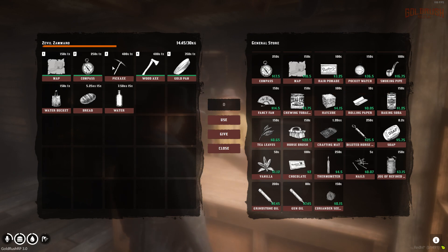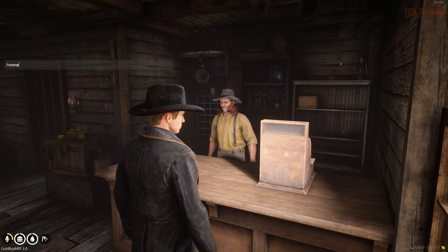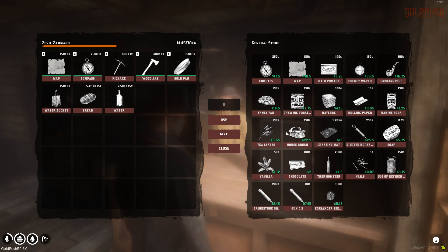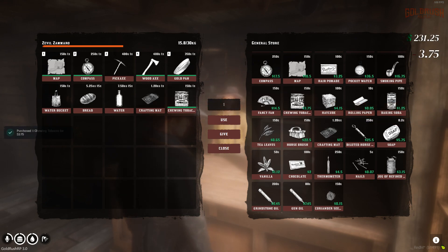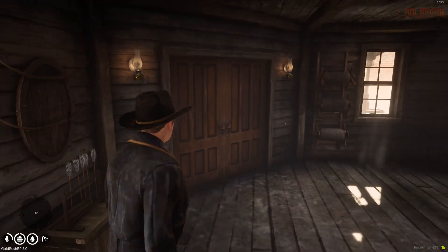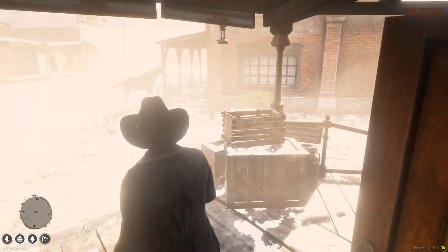Let's see how the buying system works. We have 250 dollars on us — we probably want to put some away. Let's buy some crafting mat to see what it's used for. Buying is done by dragging items over — pretty simple, nice inventory system. We'll also grab some chewing tobacco, some extra water stacked up, and some extra bread. Now we have 20 of each, so we should be good to go.